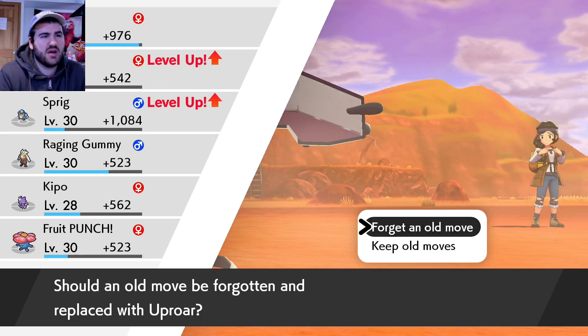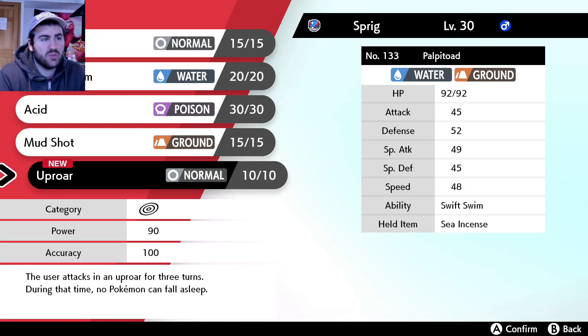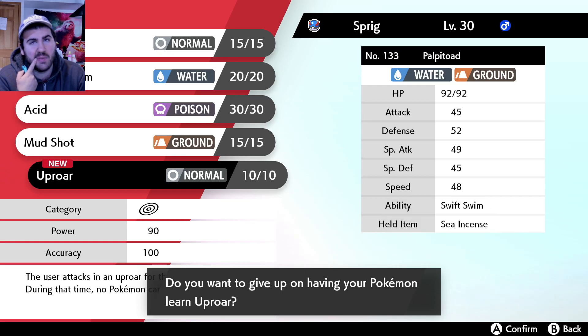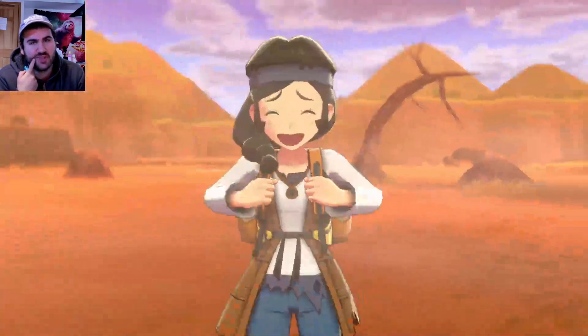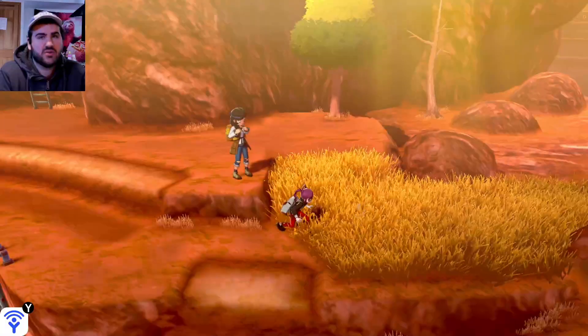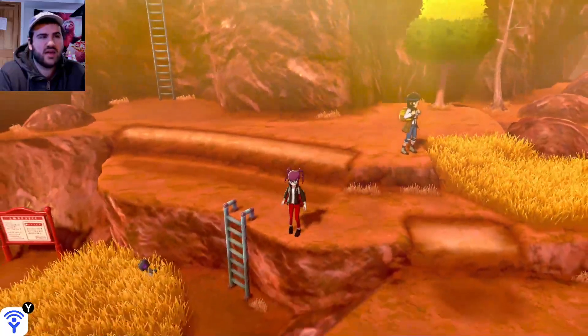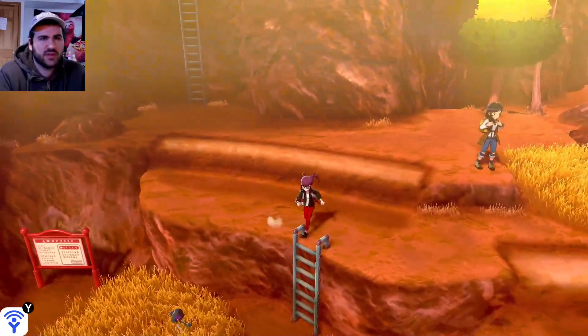Tinky level 30, Sprig level 30. Wants to learn Uproar - 90 base but you can't do anything else. I'm definitely not gonna learn that, but I like it. His physical and special attack are actually almost even. I think Seismitoad can be a mixed attacker, or you can run one or the other set. It's still weird though.